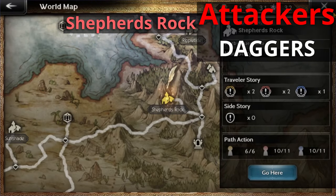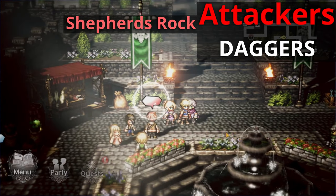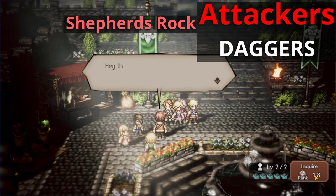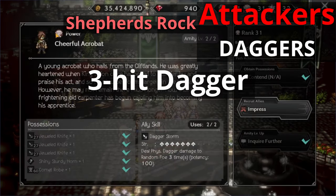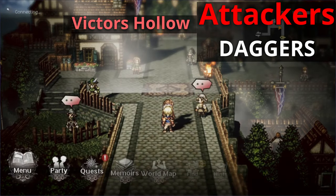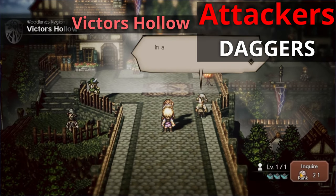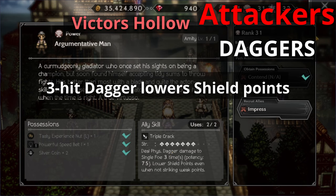Moving on to daggers, let's head to Shepherd's Rock where we can find our first dagger ally. You can find him in the middle of the map, right on top of the fountain on the upper left corner. He should have some kids around him and his name is the Cheerful Acrobat. Moving along, let's head over to Victor's Hollow. From the entrance, move all the way up to the next map on top and you'll see the very first NPC standing to the right. He is the Argumentative Man and he has a three hit dagger attack that lowers shield points regardless of their weakness, so that's really nice to have.